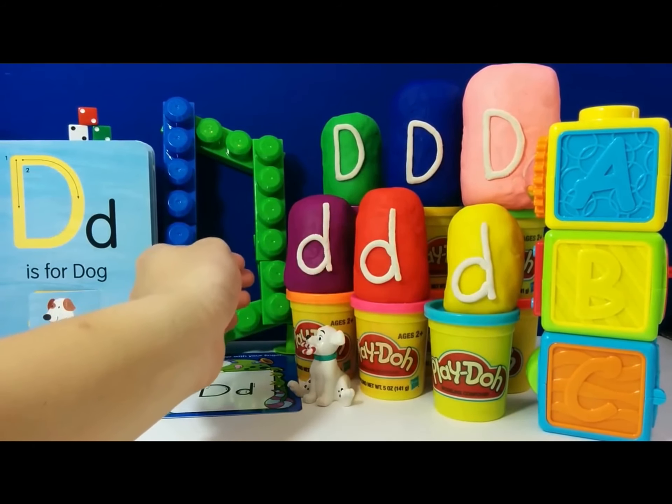Now we are going to start opening the lowercase d's, starting with the yellow egg here. Who is this, guys? This is Dory — D is for Dory. She is from Finding Nemo and she is the friendliest fish in the ocean.